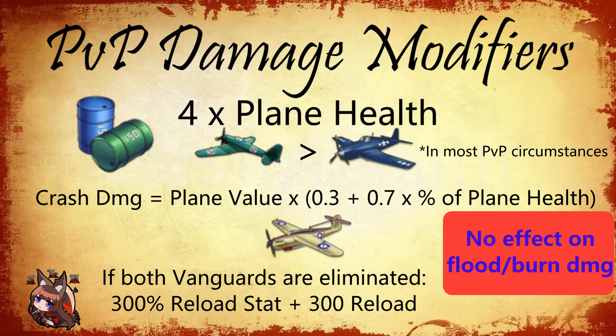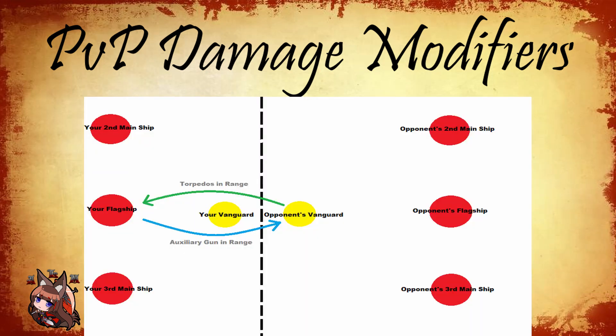There are two more points on PvP battle mechanics. First, the center of the battlefield — where your vanguard starts relative to your opponent's vanguard — is not in the middle. It's actually closer to your main fleet. This means your main fleet's auxiliary guns can reach your opponent's vanguard. It also means your vanguard's torpedoes will have a hard time reaching your opponent's main fleet, while your opponent's vanguard torpedoes can reach your main fleet easily. So torpedoes are more effective in defense fleets, and auxiliary guns are super important for attacking fleets.